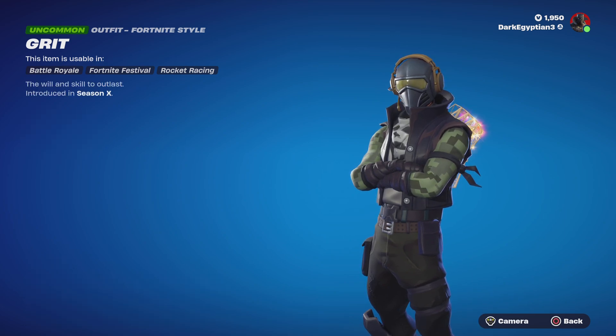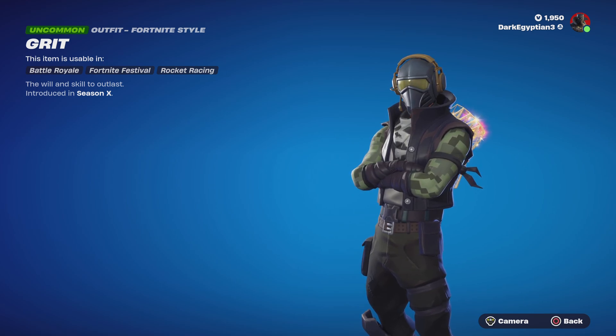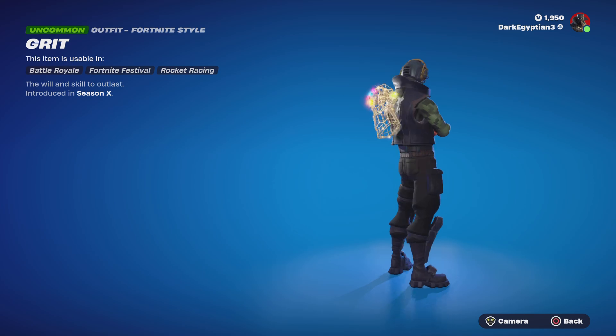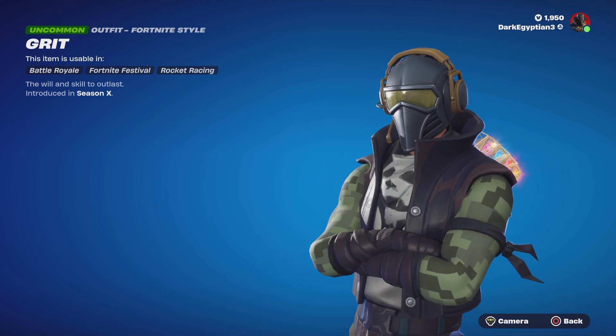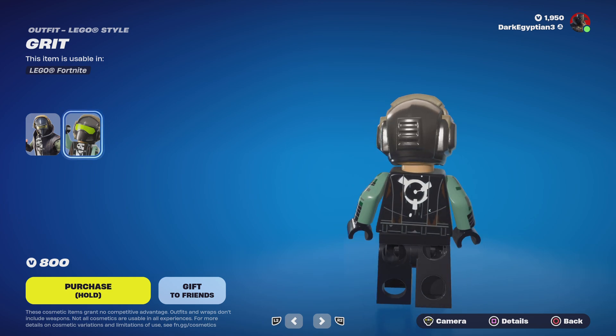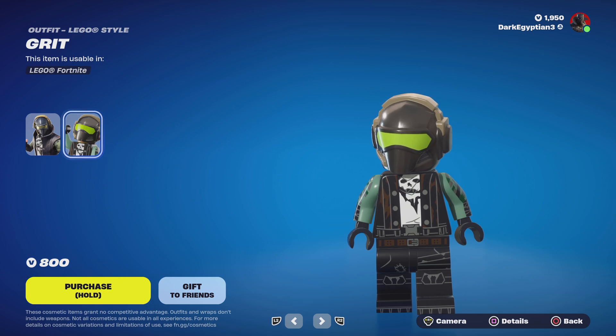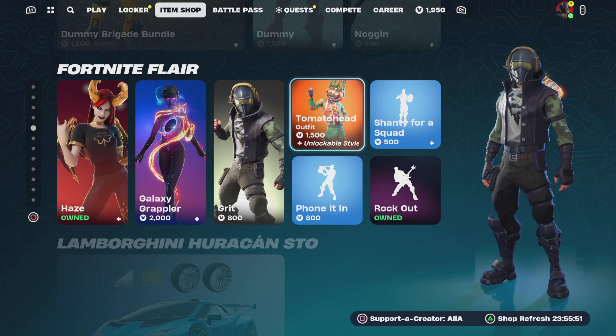Moving on to the return of the Grit skin — first introduced in Season X. A very standard skin but cool enough. We have the Lego style for Grit, which actually looks a bit more impressive than the default skin — it just looks cooler in miniature.